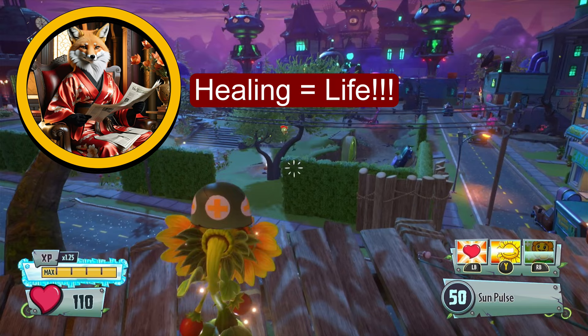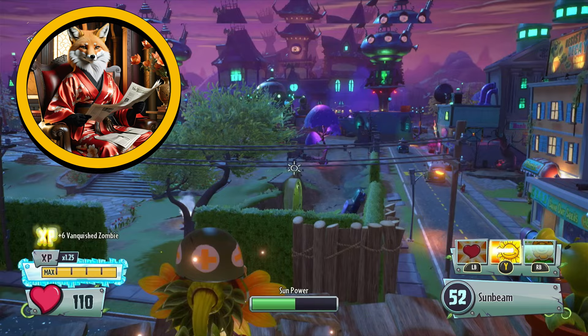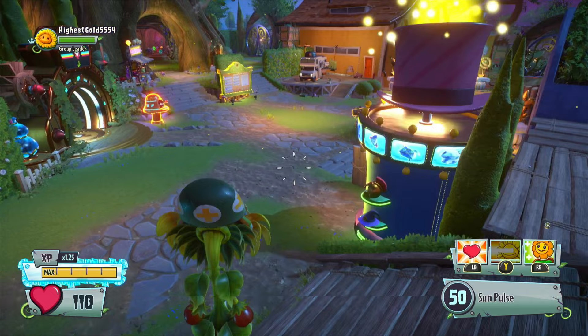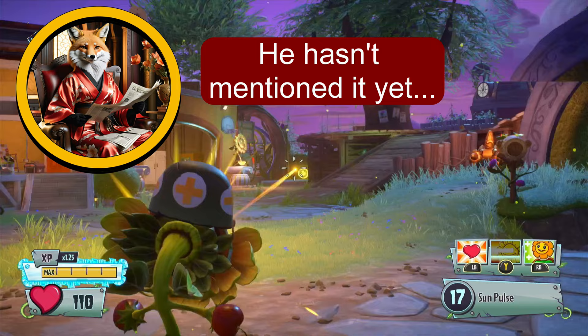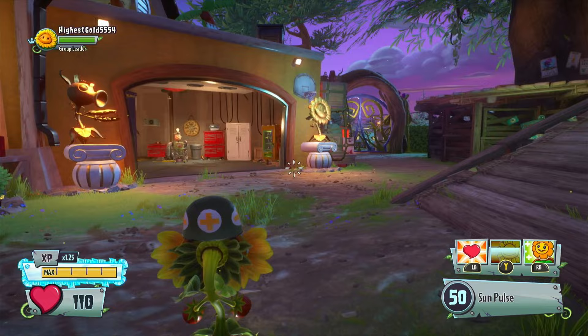She also has a Sunbeam, which does a lot of damage - safe to say anything that gets hit by this for too long is not going to stay in the fight. That's Sunflower's abilities. Her main weapon is the Sunpulse, which is a pretty nice rapid-fire weapon. The projectile is quite small in width so it can be a little hard to hit things, unlike with the Peashooter, but if you can hit a target consistently you can probably take them down pretty quick.